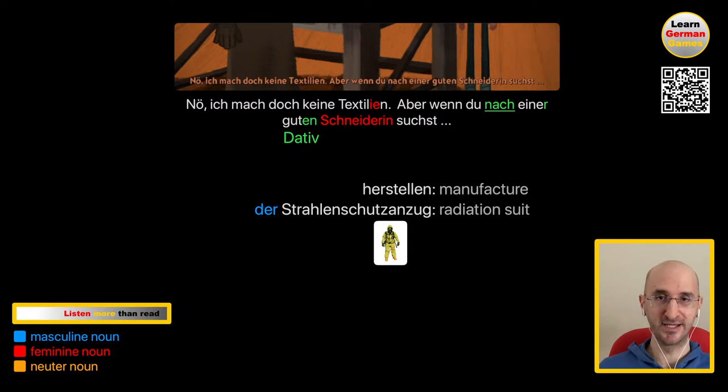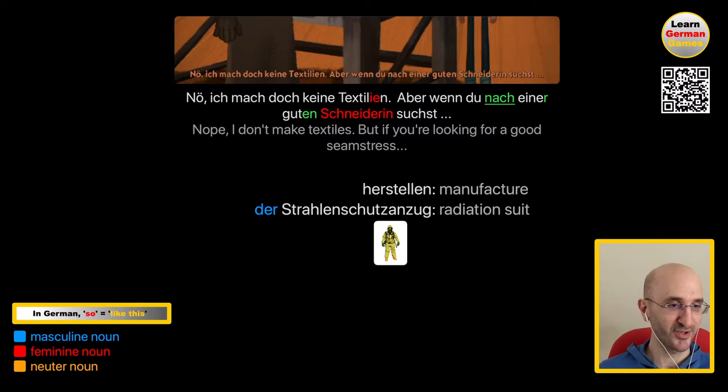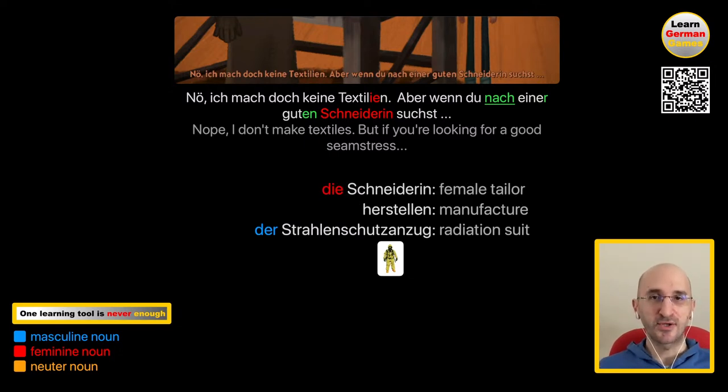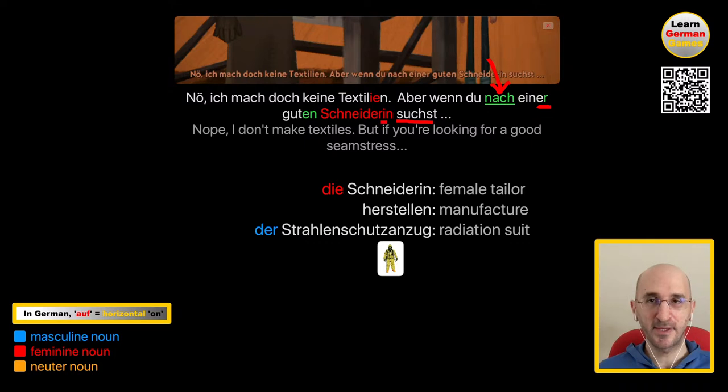Nö, ich mach doch keine Textilien. Aber wenn du nach einer guten Schneiderin suchst... Nope, I don't make textiles. But if you're looking for a good seamstress... Die Schneiderin is a female tailor. Notice also in German how when you're searching for something, you search towards — because generally when you're searching, you're not sure where the object is, so it's a general direction. This is why you use nach, and eine takes an er because Schneiderin is feminine. And remember, the adjectives in the dative case take an i-n.